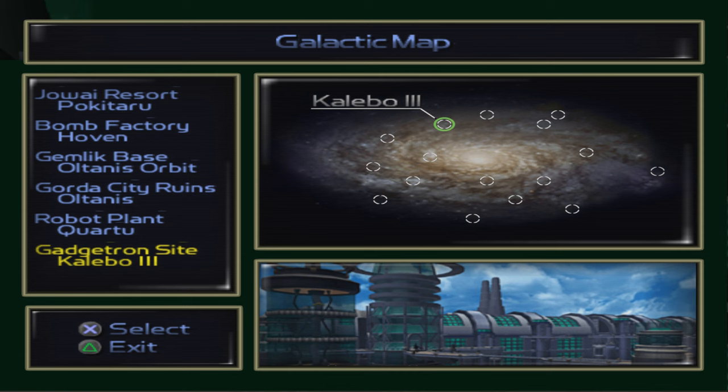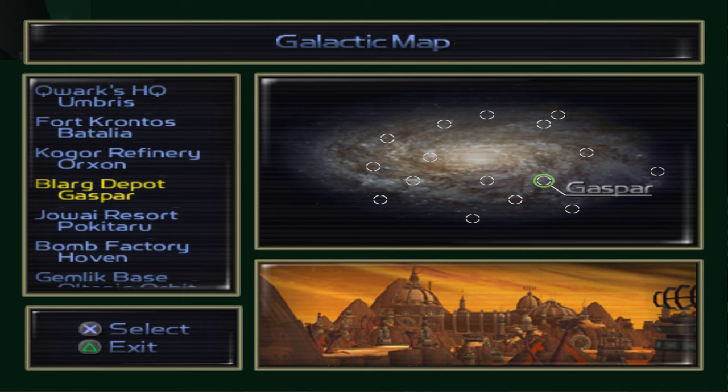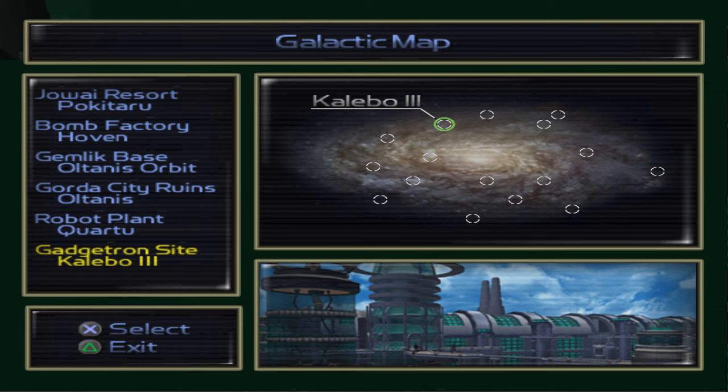We got a whole lot of bolts, completed the gold bolts and skill points on Corxon. So now it's time to head to the Gadgetron site on Kaleebo 3 and see if we can get that robot disguise so we can finish exploring Cor 2. Anyway, let's head on.